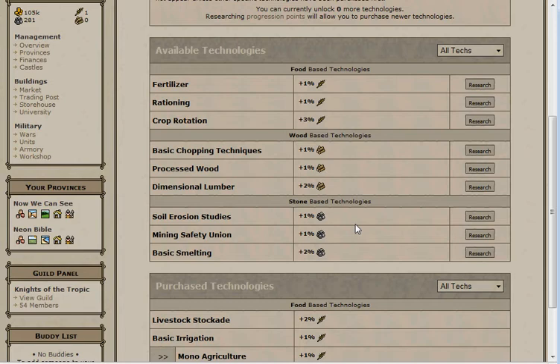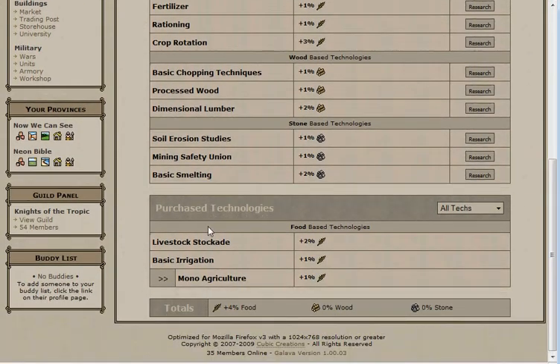You should research all food technologies first. You can never have enough food between land, progression, and military units. Always, always purchase the third available technology. Bigger bonuses are further down the list and you can uncover them fastest by always picking the third option. If you look down here at the purchase technologies, you'll see that some of them have an arrow beside them. This basically just means that you must have purchased the one above it for it to become available. But it's all really pretty simple — just always buy the third option.